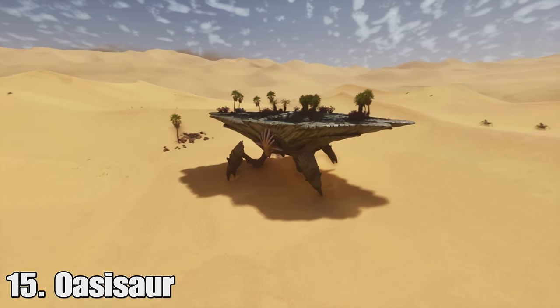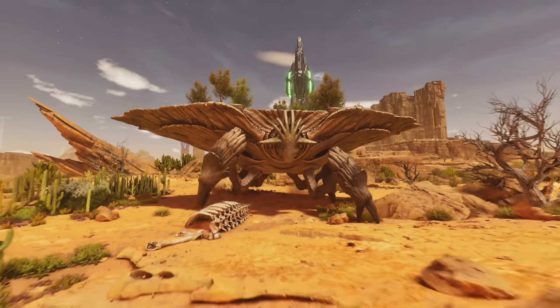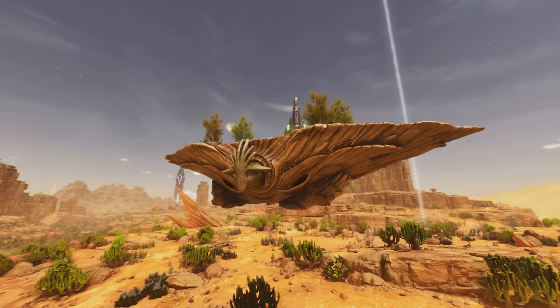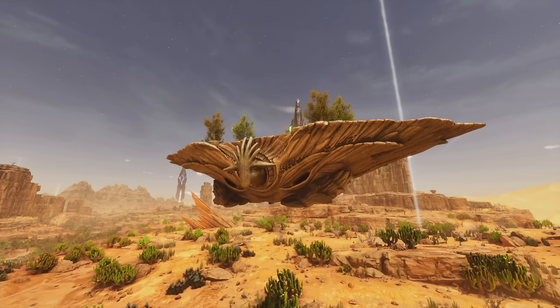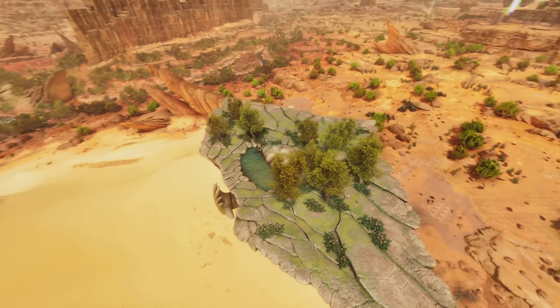At number fifteen we have the brand new Oasisaur creature. This is an absolutely dope creature you find in the dune areas. It roams and can fly around. It has different resources on its back, and when you tame it you can get those resources passively. It can also bring creatures back to life, which is what the death essence is used for. Overall a pretty cool creature.